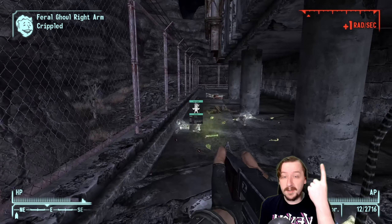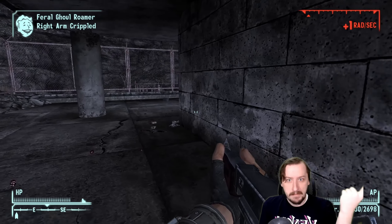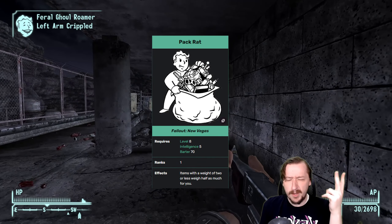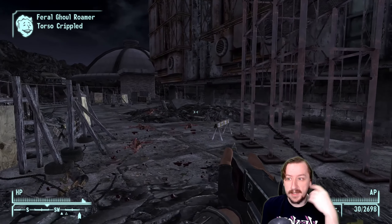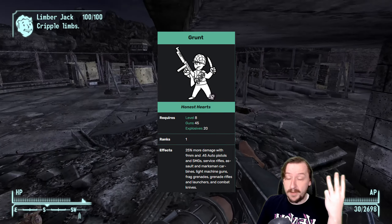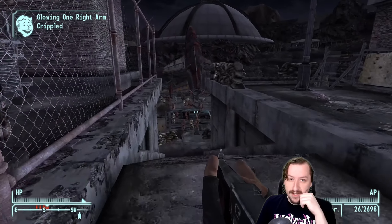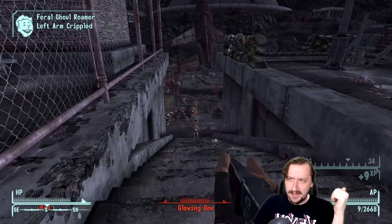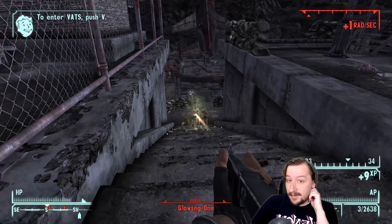For perks that help the Tommy Gun: Heavyweight is good because it cuts its weight from 11 down to 5.5. Pack Rat can also be useful since you'll probably want to carry a lot of .45 rounds — cutting the ammo weight in half helps if you're playing on hardcore difficulty. And the Grunt perk directly affects this one, giving it 25% more damage because this is like a military submachine gun — it was the submachine gun of World War II, and the same should hold in the Fallout universe. It fits for the Tommy Gun and that is really cool.